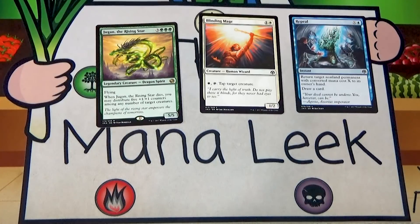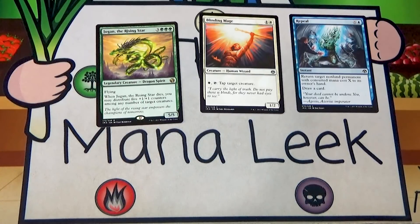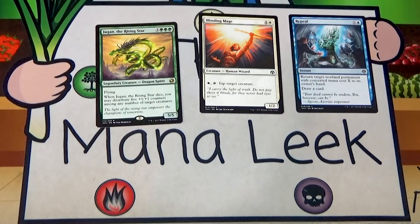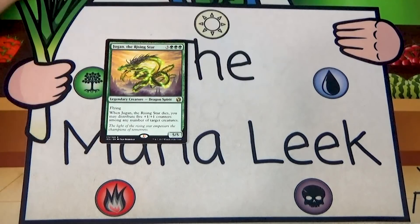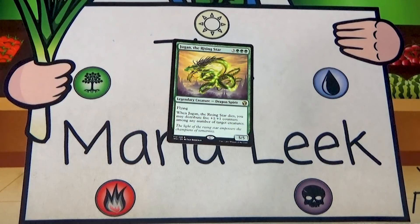The rare is Jugan, the Rising Star — three green green green for a legendary 5/5 Dragon Spirit with flying. When Jugan dies, you may distribute five plus one plus one counters among any number of target creatures. I might prefer most of the other five dragons, but a 5/5 flyer in green for six is still really good, and that death trigger spreading power across your team is excellent. Jugan is a solid first pick here — it competes with Blinding Mage and Repeal. I'd probably take the splashy rare, though Blinding Mage might be slightly more correct.